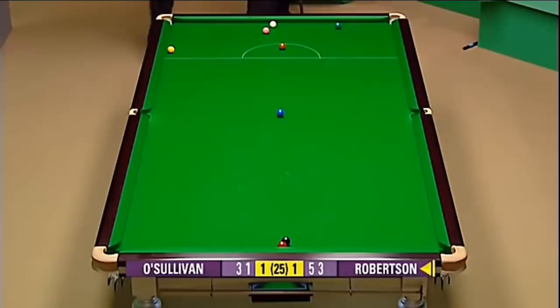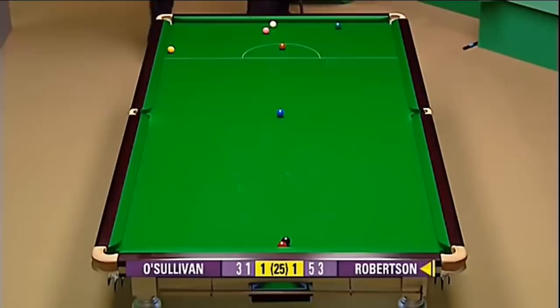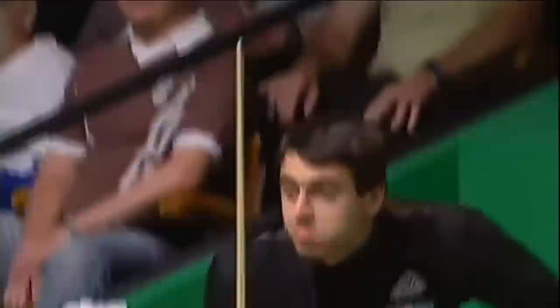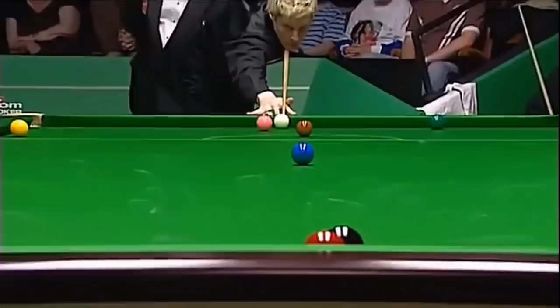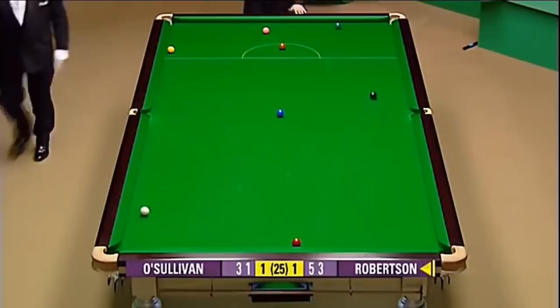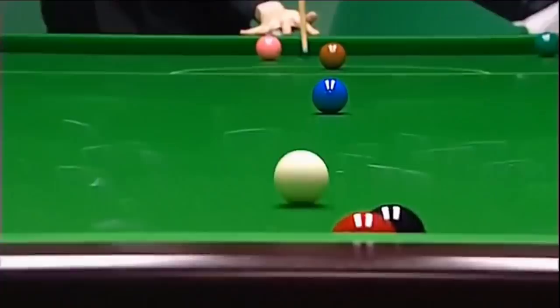Basically what he's done is trying to cover the left-hand side of the table to get out of the snooker. He can't come down the right-hand side. I'll tell you what, this is a tough hit. Will there be a gap there? You've got to be careful he doesn't hit the pink here. Tremendous shot. Absolutely sensational.